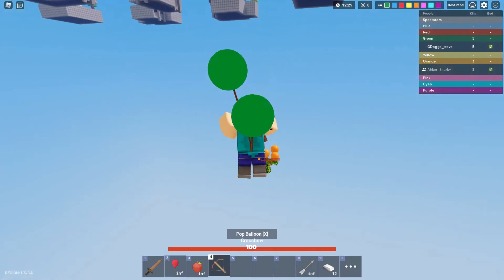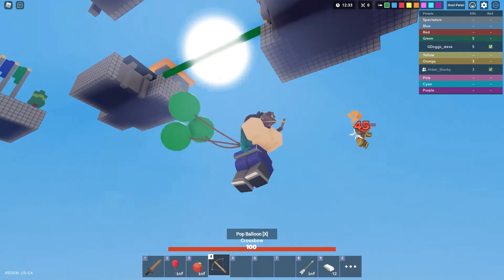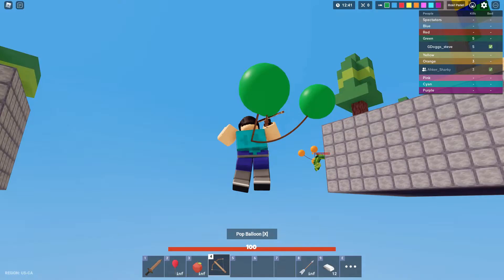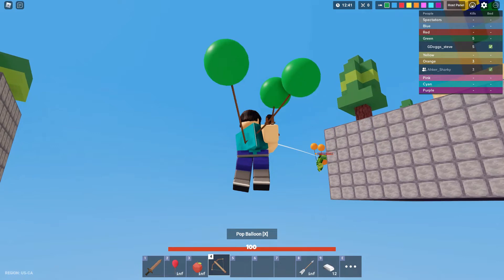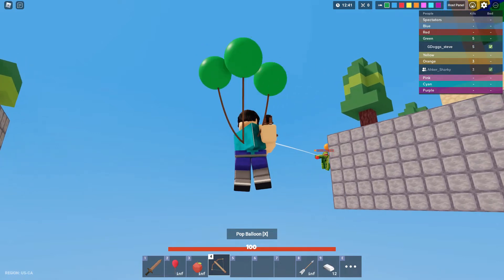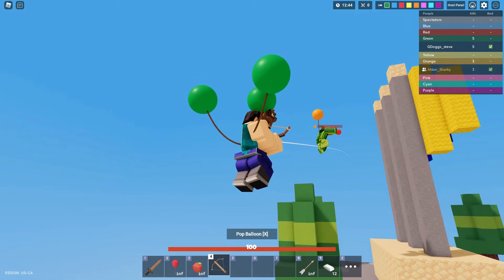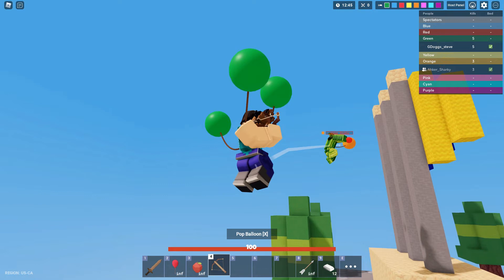How do you have good aim? Just aim better. When you aim, you don't shoot where he is right now because he will move. For example, if he has three balloons he's going to go up, so you have to aim a little bit higher to hit him. But if he has one balloon, he's going to go down, so you have to aim a little bit lower.